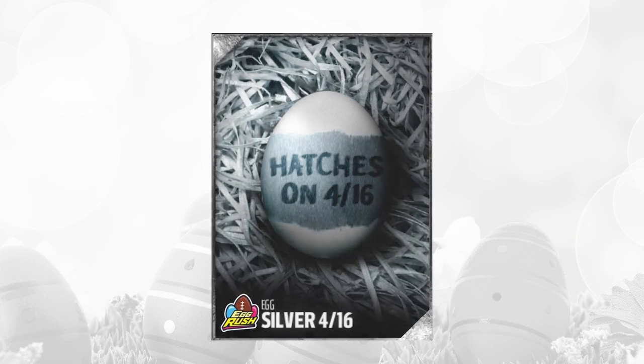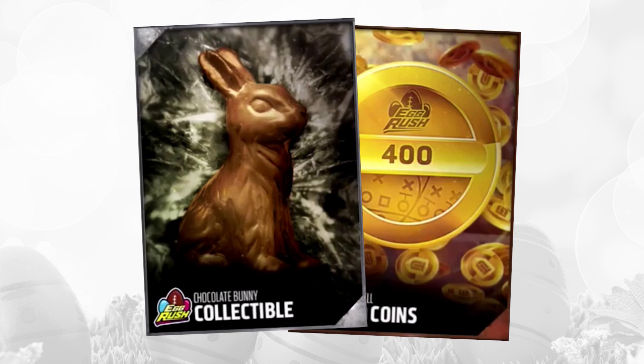The silver egg did, again, contain a chocolate bunny collectible and/or a quick sell — a low-value quick sell, somewhere between maybe 100 and 1,000 or maybe 2,000 coins. So it's some kind of combination of that, same thing we've seen every day of the whole promo.